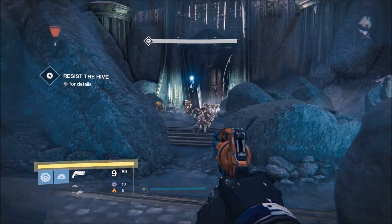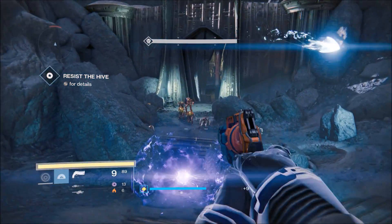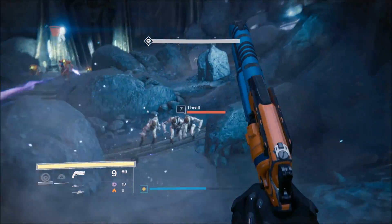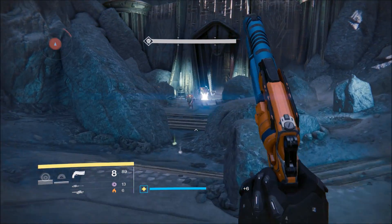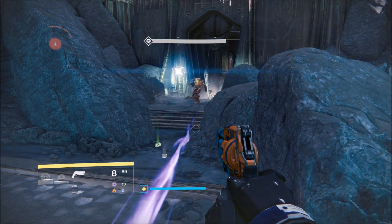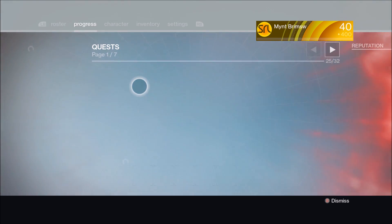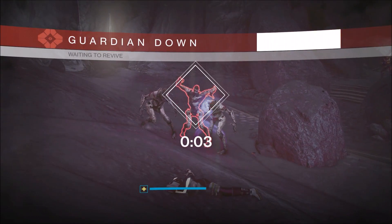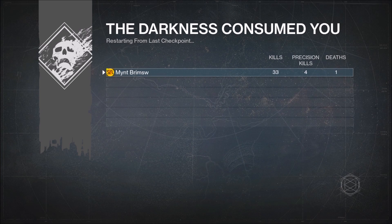Next, we need to get points with Void Ability Kills, which includes your super, your nades, or anything. To do this, you want to use the level 7 strike on the moon, and this is a really good way of doing it. As you can see, I already have 15 points, which is not that much. But just do this a few times and you will be able to easily do this quick.